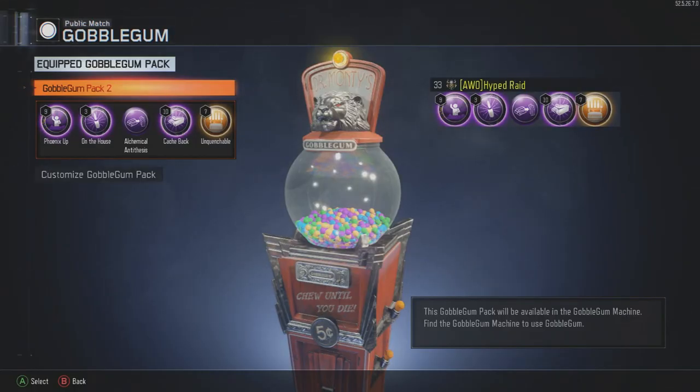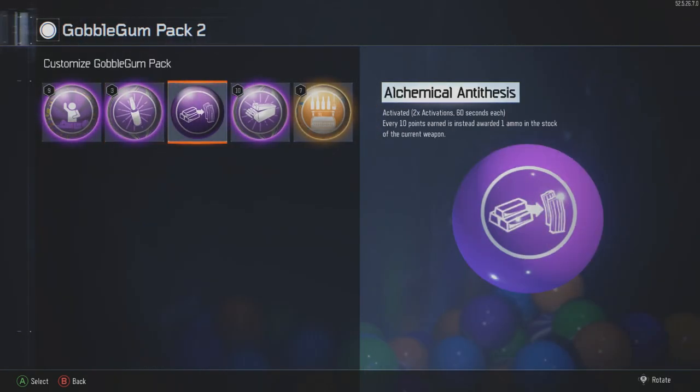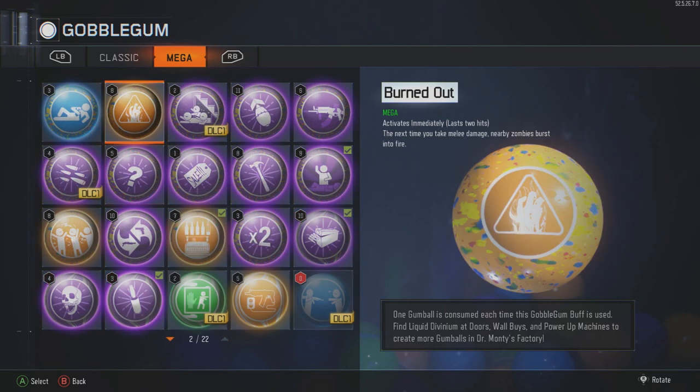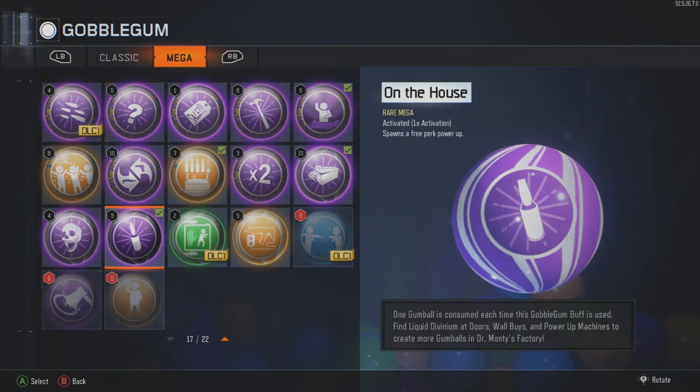As you can see, before we even talk about what they are, the setup: you have to have an Alchemical Antithesis — not too sure on the pronunciation. You need to have that, and to be able to get that multiple times in a game, you have to put that next to epics or anything greater than just your common gobblegum pack. So this is a normal one you just get for playing the game and ranking up, and then here are the Megas. You can spread them out with any Mega you want, or Ultra Rare Mega, or Rare Mega, and it'll just make it even more likely.